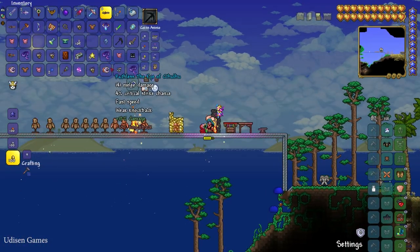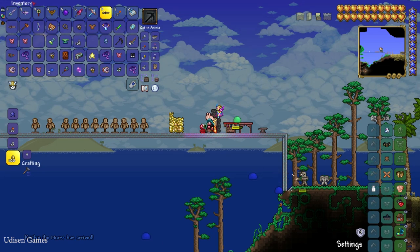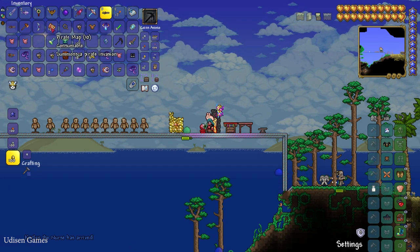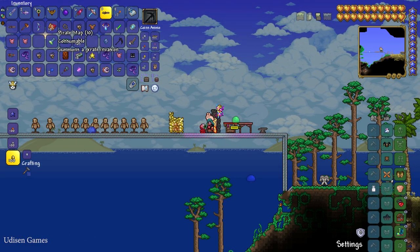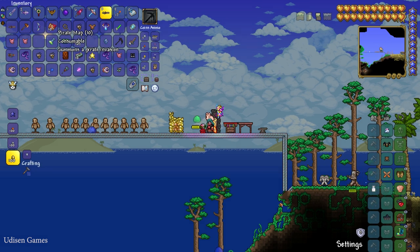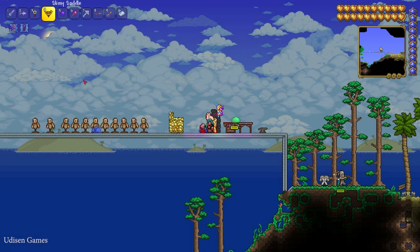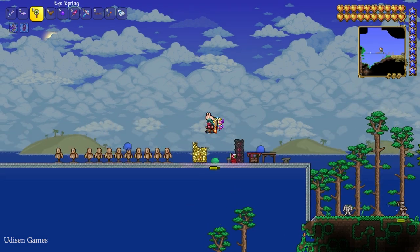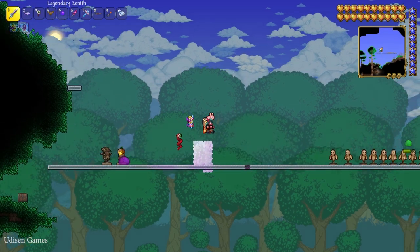And fire also. Here you can also find some Pirate Maps. Pirate Maps, as you can see — summon a pirate invasion from one Solar Eclipse. I received 10 Pirate Maps — 10 pirate invasions. That is tons of different loot, very valuable. So it is a good idea to build a money farm with all these pirates. And of course, there are tons of other available materials, items, and tools. Thank you for watching — subscribe. See you soon.